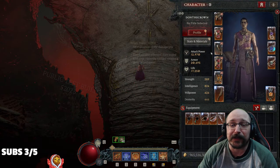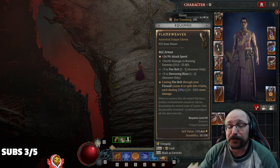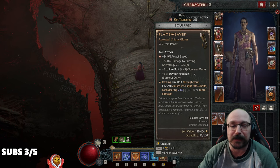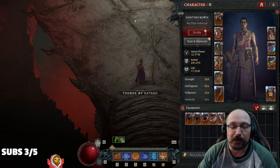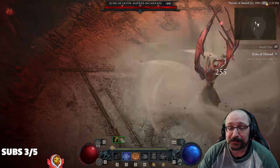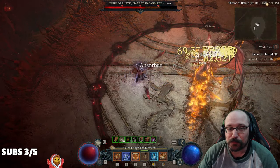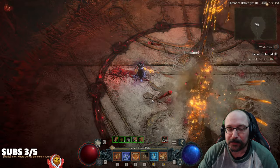Hello everyone, Don the Crown here, and today we're playing around with the Flame Weaver new unique. Your fire bolt will split into four bolts that does more damage when it goes through a fire wall. This is a basic skill damage build, and I think it does pretty decent damage.